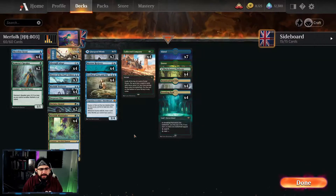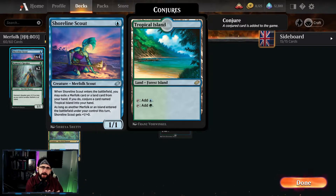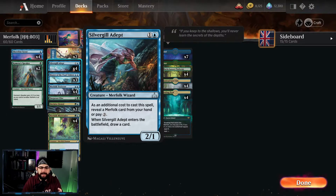We've got two of Kumena's Speaker, which is typically going to be a one-mana 2/2 all of the time in your deck. We've got a four-of Shoreline Scout — a card introduced in Jumpstart. It's a 1/1 for one, but when you play it you can exile either an Island or any land, or a Merfolk from your hand, and you get to replenish it with a Tropical Island. So it's kind of a dual lander. When you play a Merfolk or an Island on a turn, it gets +1/+1. This is actually a really powerful card, great for smoothing out your mana.